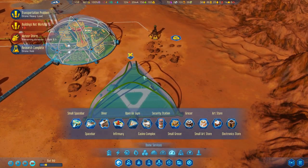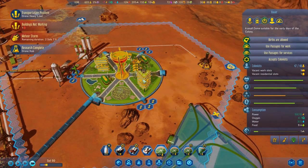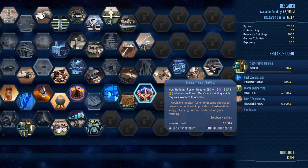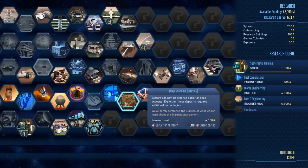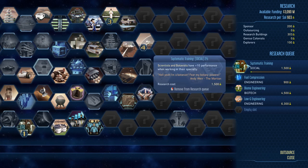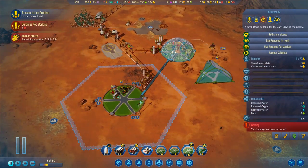Research complete — we don't have any more spaces to work over here. Drone hub is finished. Nuclear fusion? Not ready for that yet. It might be beneficial to get the deep scanning up and running so we can start scanning more around our area. Scientists, botanists — you know what, let's finish researching that.